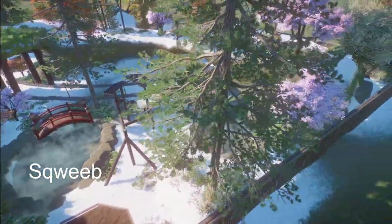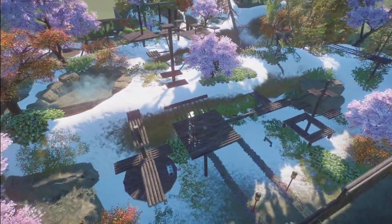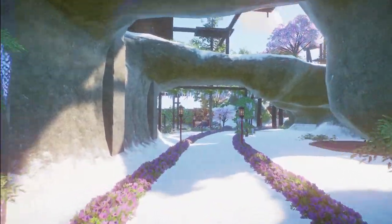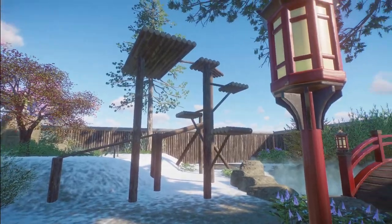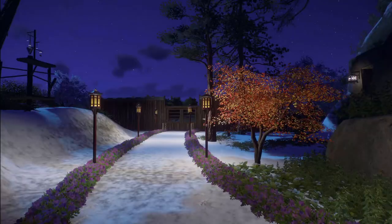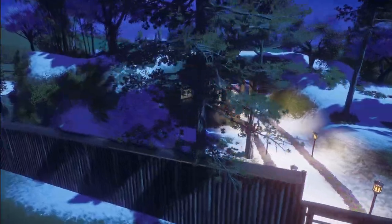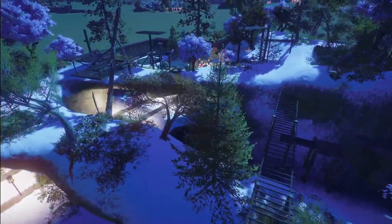Squeeb, who has a YouTube channel, built us a Japanese macaque habitat. You can bring this habitat into your zoo for right around $21,000. I will put the link to Squeeb's YouTube channel in the description. This is just a perfect habitat for both your animals and also for your visitors - get right up there and be able to see everything. Thank you so much for building this.